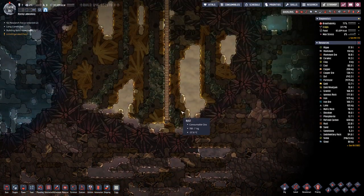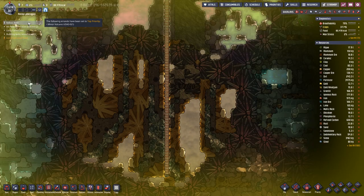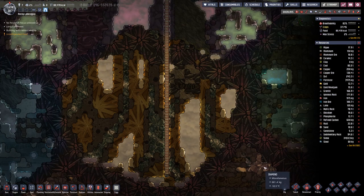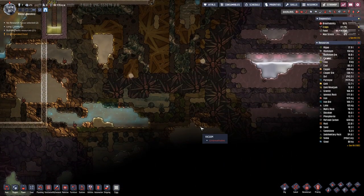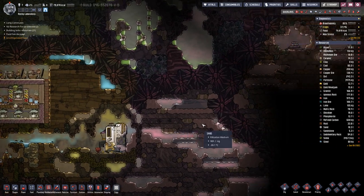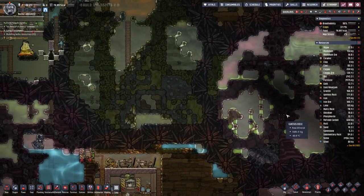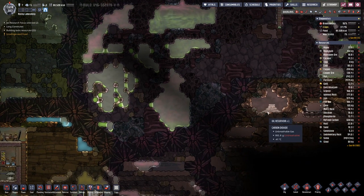On this side we have something to investigate — there's another minor volcano, which I'm not interested in. But up here we have another oil reservoir, and I think maybe that one is better suited for our power supply for now.